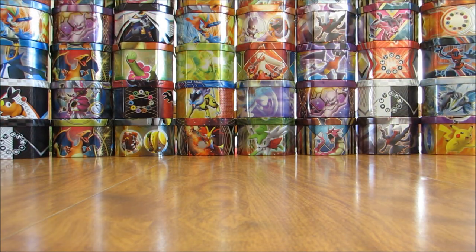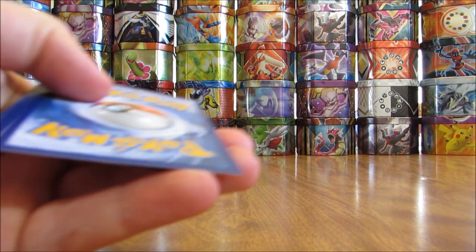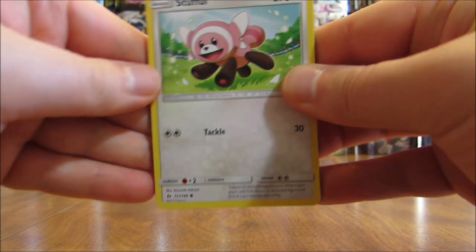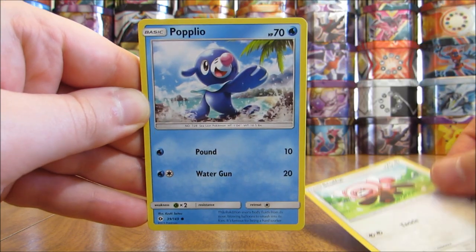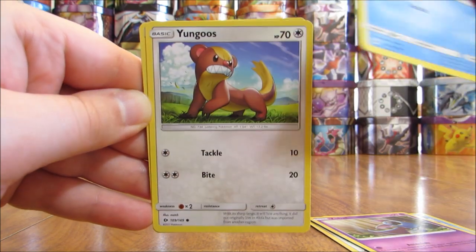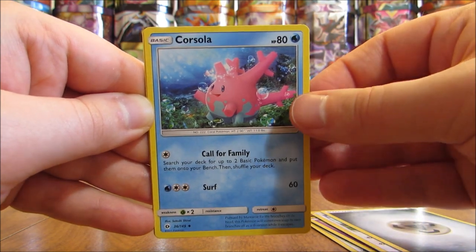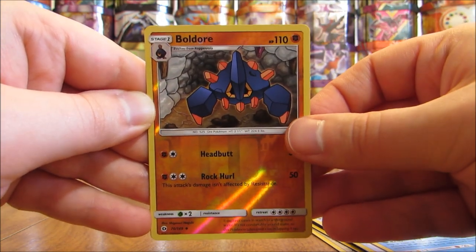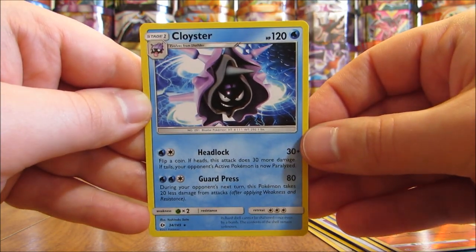Still like to pull one of the 1st or 2nd generation GX cards out — probably getting 1, maybe 2 more ultra rares in this half of the box. This pack starts with Stufful, Popplio, Zubat, Shellder, Yungoos, Metal type energy, Corsola, Repel, Pelipper, Boldore at uncommon reverse hollow. And the rare in this pack is a Cloyster non-holo.